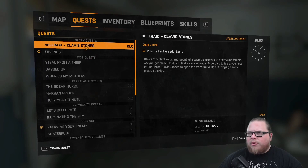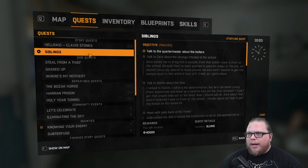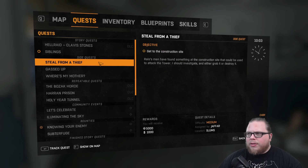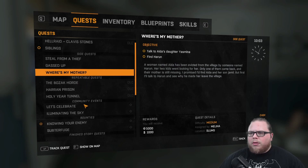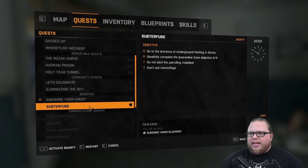We might go look at the Hell Raid thing just to get it out of my quest log — that upsets me so much. While we're here in base we'll at least take a peek. The bolters are like kind of shy zombies we keep running into. We got to go to the construction site because apparently they have something that can hurt the tower, open up the gas valves, and figure out what's going on with the woman who got evicted from the fishing village.